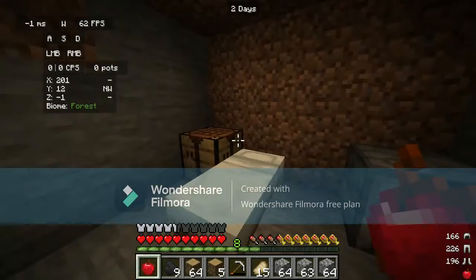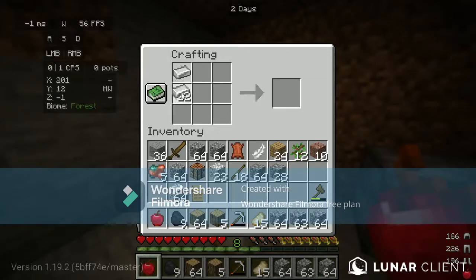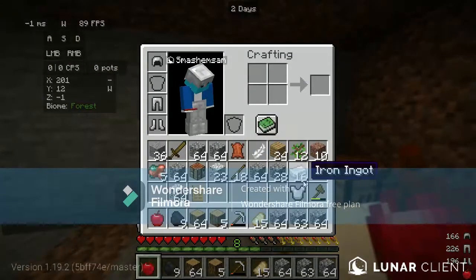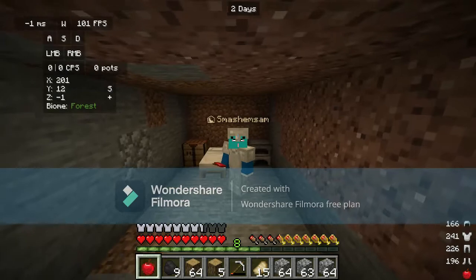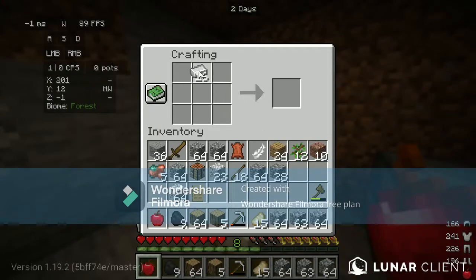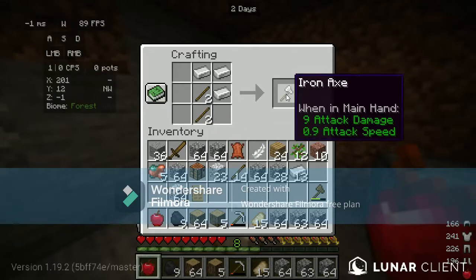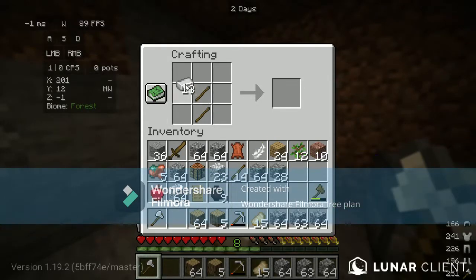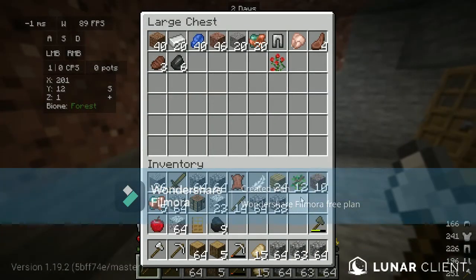The iron has smelted and now we can finally make the chest plate. I should also make my axe and pickaxe — I'm gonna make another pick. Leave the rest of the iron in there, and one of the other bits of iron. I'll leave a stack of logs.